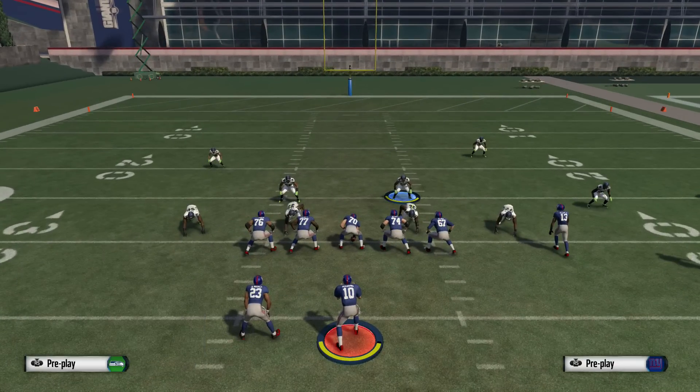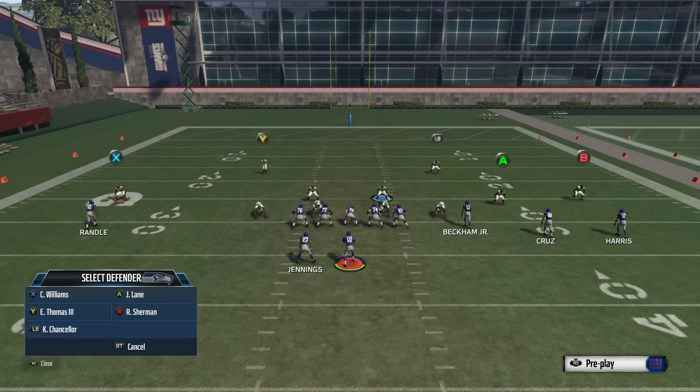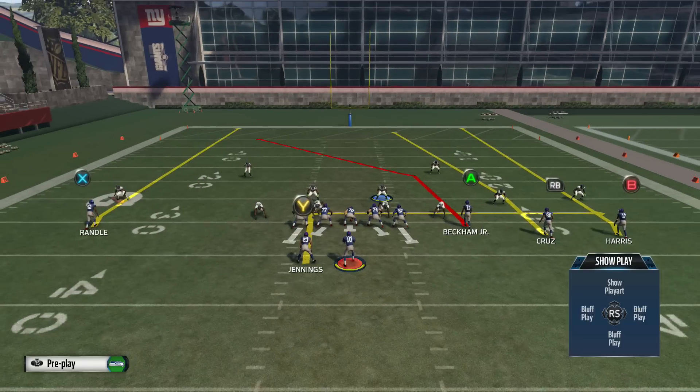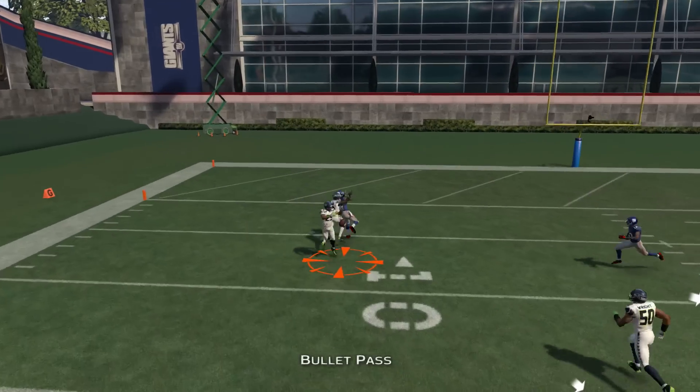The button that correlates to the DBs is Y. You would hit Y twice to pull up the icons, and then you can choose the individual player. Say we want to put our left corner on the screen into a hook zone — we would just hit X, and then it pulls up his individual assignments to put him in a hook zone. And now that pesky sideline streak that your opponent has been spamming all game long is bracketed and going nowhere.